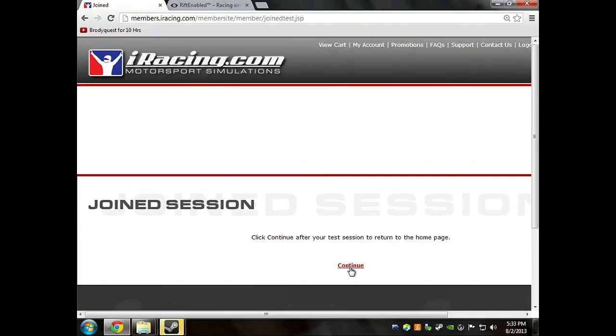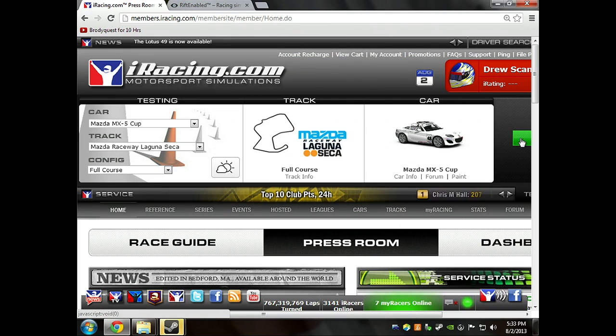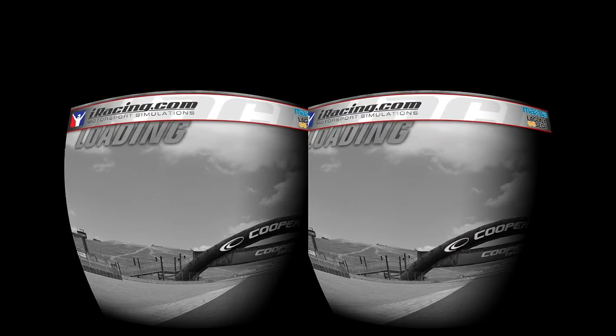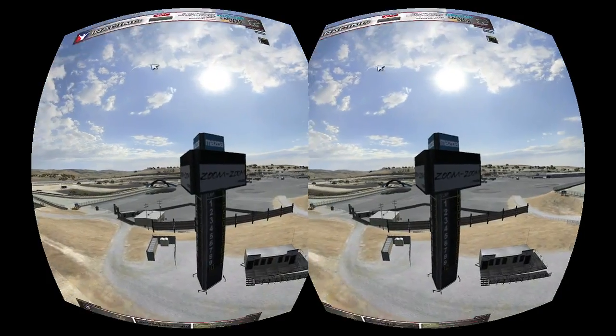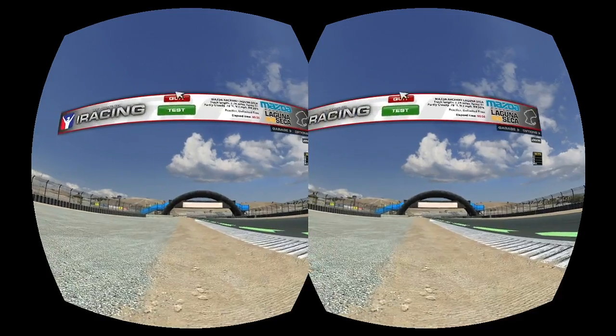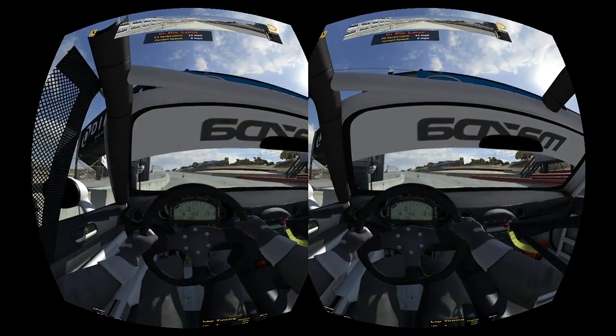All right, one sec. Look forward, straight ahead. Ready? Close your eyes, Alexis. All right, here we go. I see some blackness to the right and it's black and white. All right, look up. I'm being told the semicolon button will recenter in game — oh great, okay.